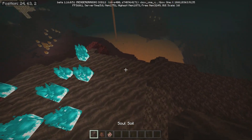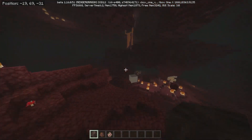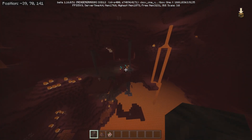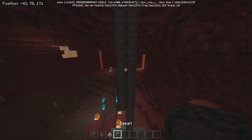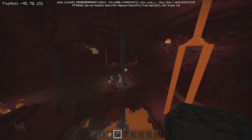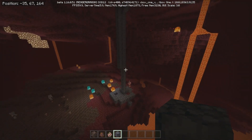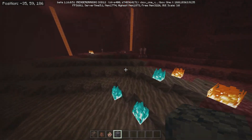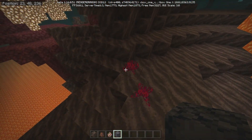So we got Soul Sand and we got Soul Soil. Let's look around, because I know that there's supposed to be like biomes and stuff. So we got this over here — this is new. What is this? Basalt? I don't know how to say that word. So we got Basalt. This might be a new biome.